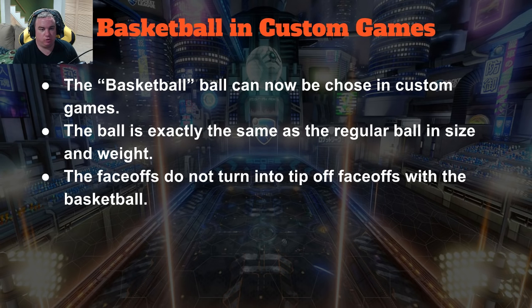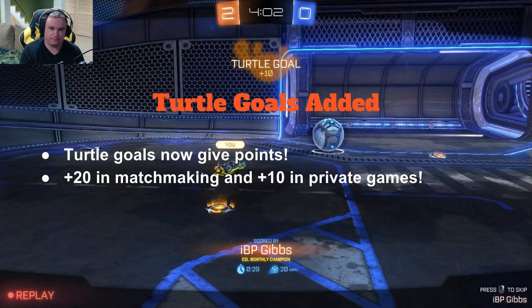Basketball in custom games — you can now choose the basketball ball as a mutator. It just changes the skin of the ball; the ball is exactly the same size and weight as a regular ball. One thing I thought it might do is change the face-offs to that tip-off face-off you get in Hoops, but sadly it does not — it's just a normal face-off. So it's not a huge change, but it's something. Maybe they'll add more in the future. Probably not since they're selling those stress balls that are the normal Rocket League ball, but say when Volleyball comes, they'll probably have a ball for that too.